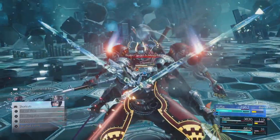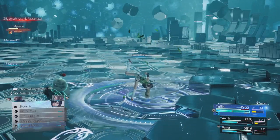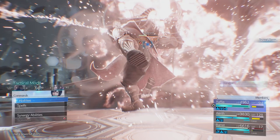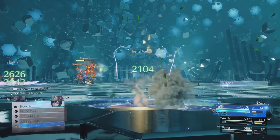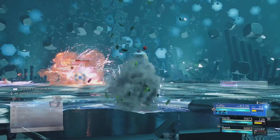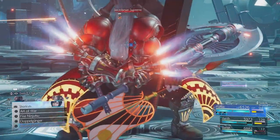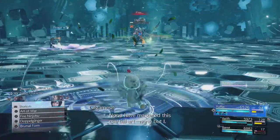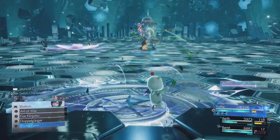Don't worry about his forms too much — just keep spamming Abysmal Form, get that ATB up, and keep hitting Fire Rigger. If you have Genji Gloves, you will do even more damage. Try and make sure you finish with full health if you can, ready for Virtual Sephiroth. Virtual Sephiroth is really not a nice fight guys. That should be Gilgamesh done — and get ready for a fight.